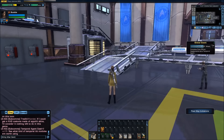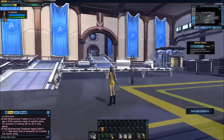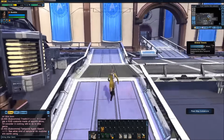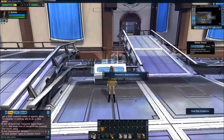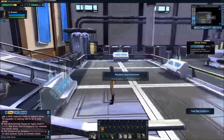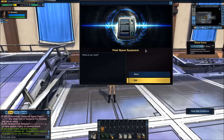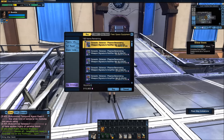I'm now at my fleet embassy. You can see it's dropped me in the shuttle bay with a nice reflective floor. I'm going to come up the ramp and come to this console right here where it says 'Requisition Space Equipment.'